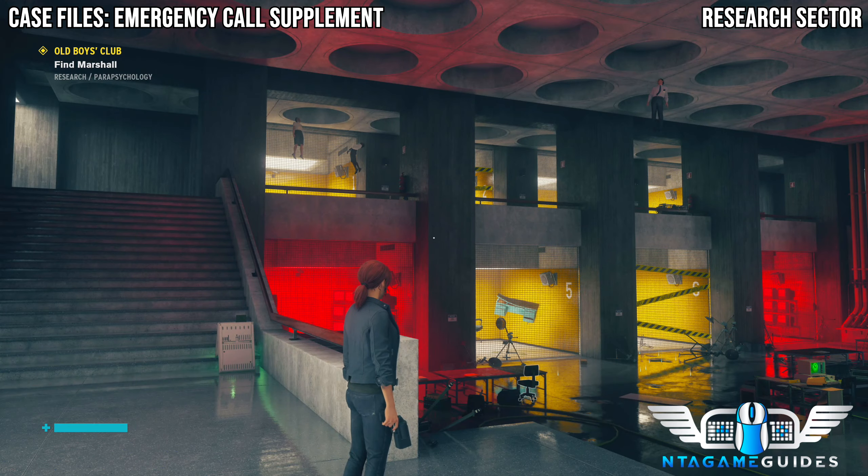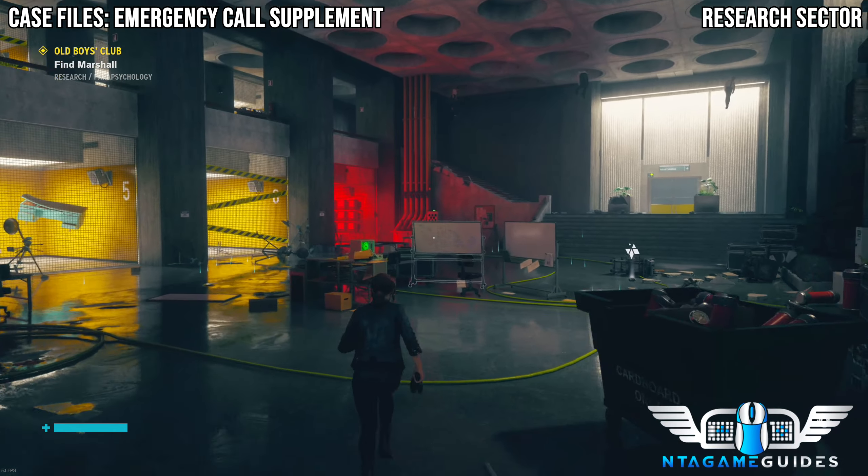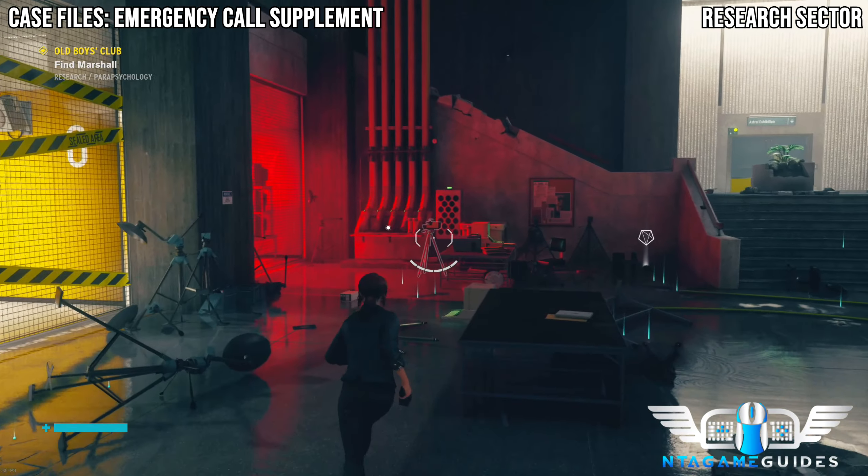We still need to find Marshall. In this room there will be a collectible just near the red light area.